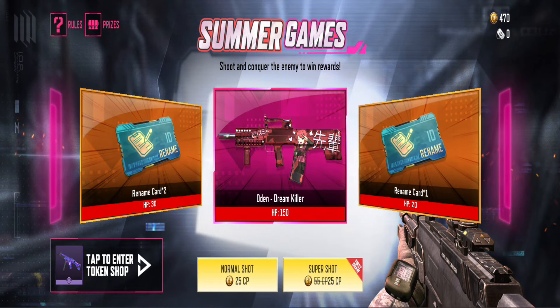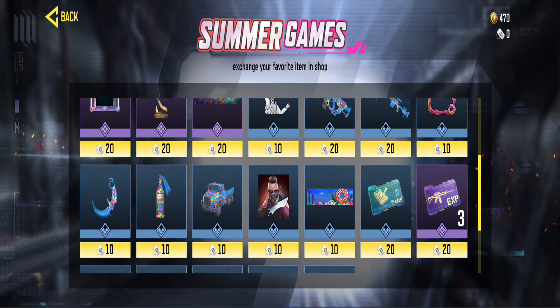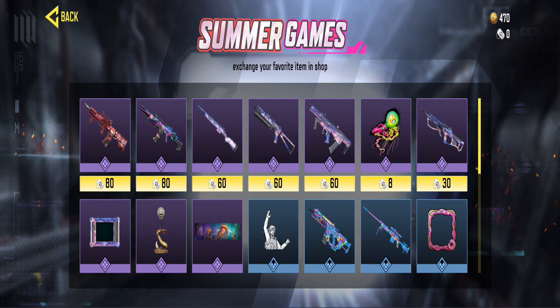You need to shoot until the health reaches zero to claim it. I recommend using the Super Shot for all three prizes. Every time you shoot, you'll receive random tokens. Once you've collected enough, you can exchange them for the rewards you desire. Everything you win will be sent to your mailbox for easy claiming.